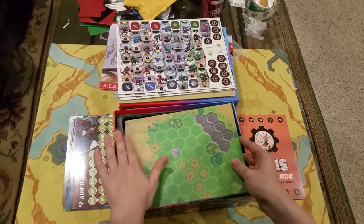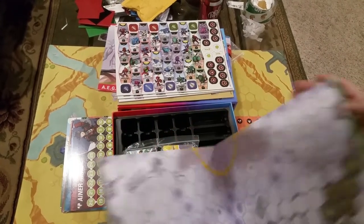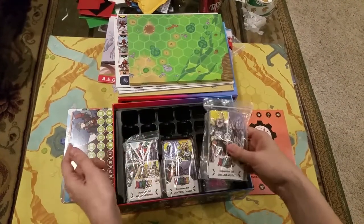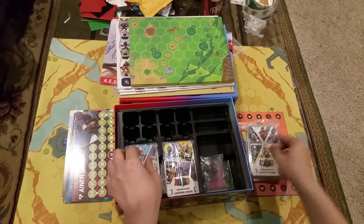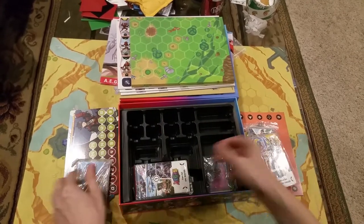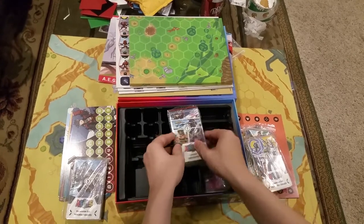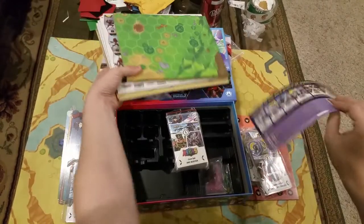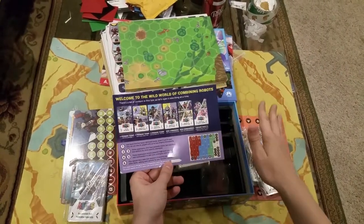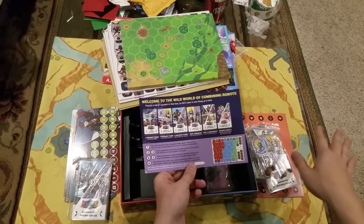Then you have your board — it slots into this space on the tray right here, and it's double-sided for two-player and four-player. And then we have all these varying decks of cards labeled 1 through 5, all in plastic baggies, and at least one should be cellophane wrapped. We structured the game so that if you open the box, you can easily play with pre-built teams right out the gate without having to shuffle through all of this content.